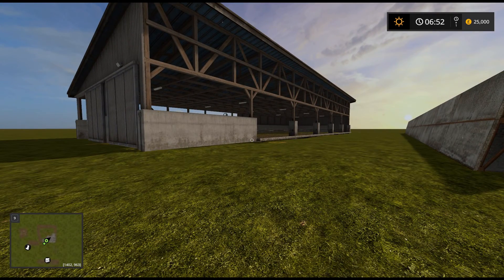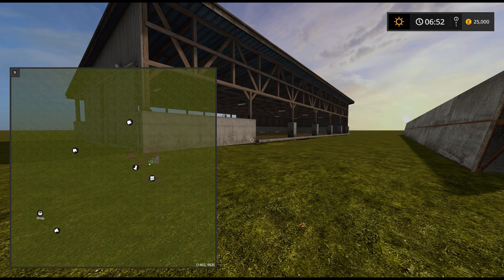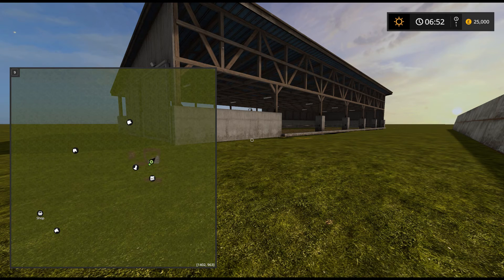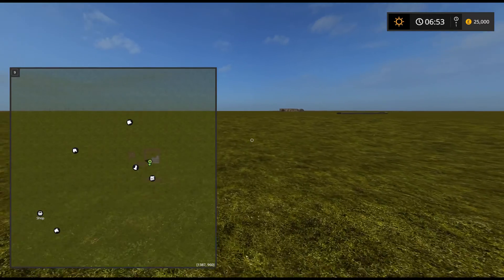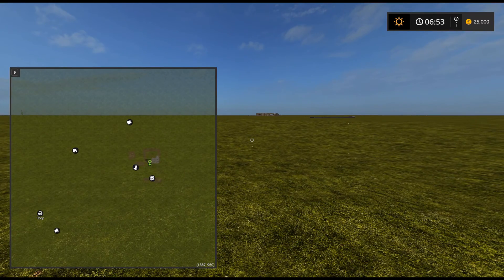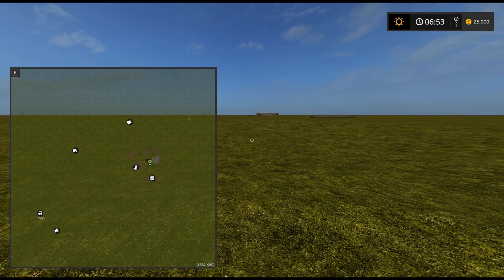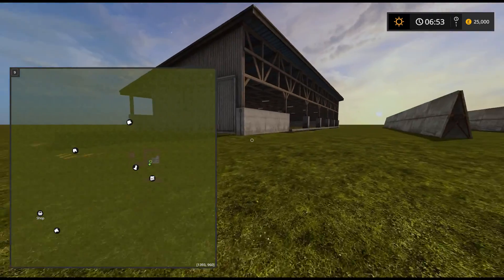Let's bring up the map and have a look at the icons already displayed. You can see to the lower left I've got my chicken one, upper left I've got my pigs, then there's what looks like a sheep over there, and then far bottom left by the shop we've got cows.